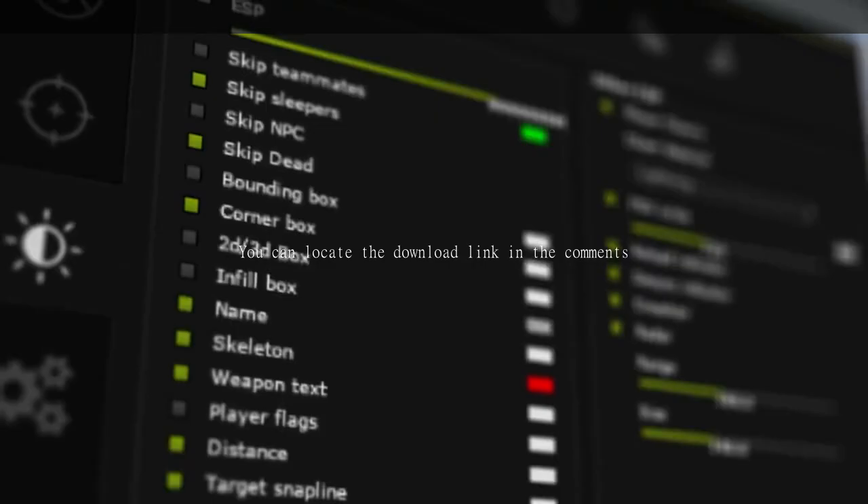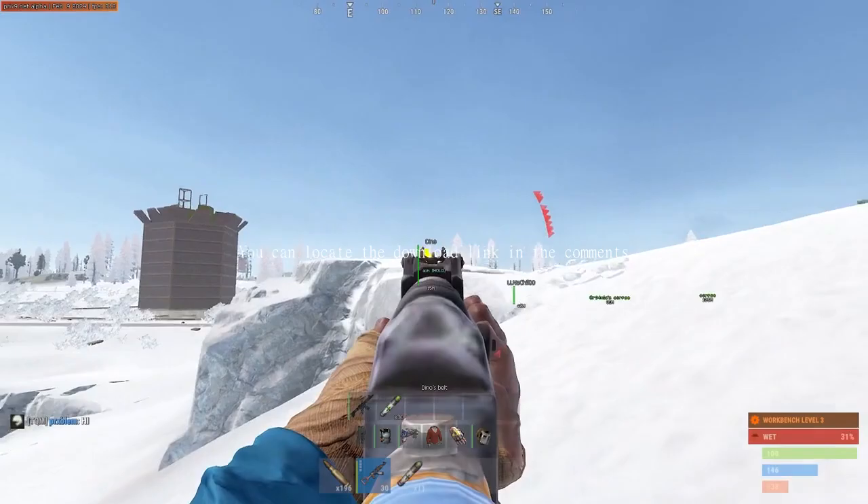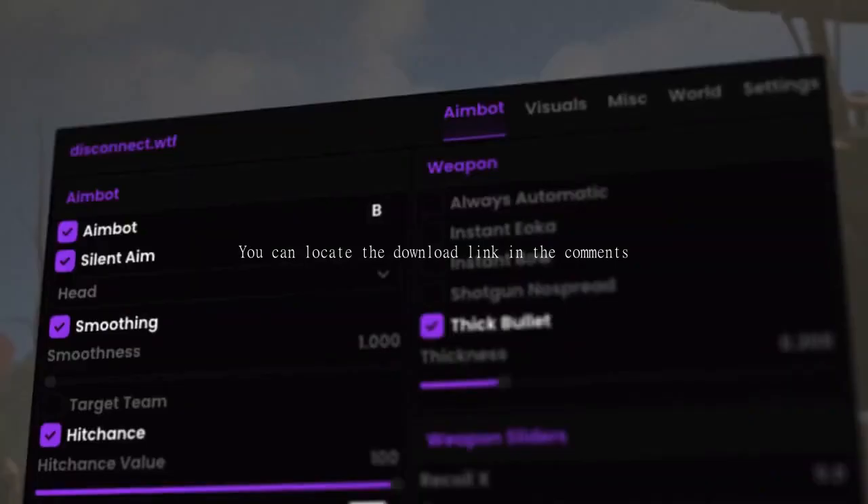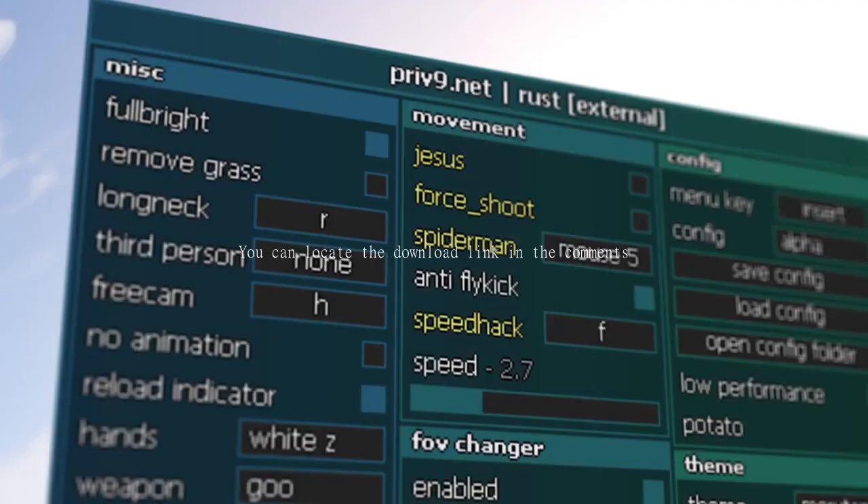Serotonin, Disconnect, Monolith, Rust Sense — these are all external cheats. Externals have been taking over the market recently as they're arguably safer than internals and cheaper than DMAs. So I'm going to share all of the undetected options to help you make your decision.